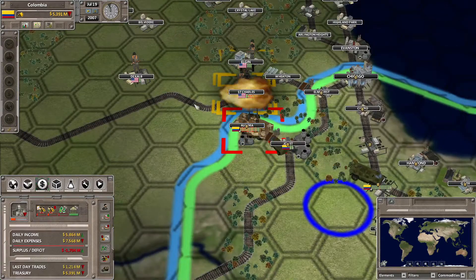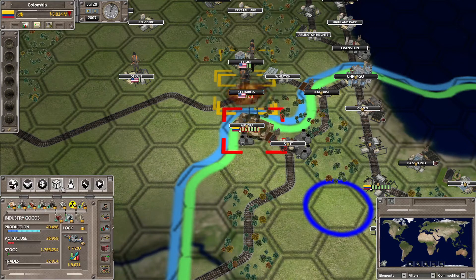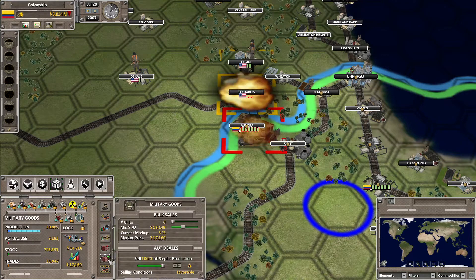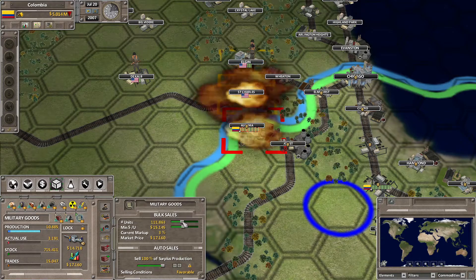Still losing some money — well we can see now the effect. It's still a little bit of a loss but not nearly as much. And now the price of industrial goods is going up quite a bit again. I think what I'm going to do is sell a little bit more military goods — like another 100,000.